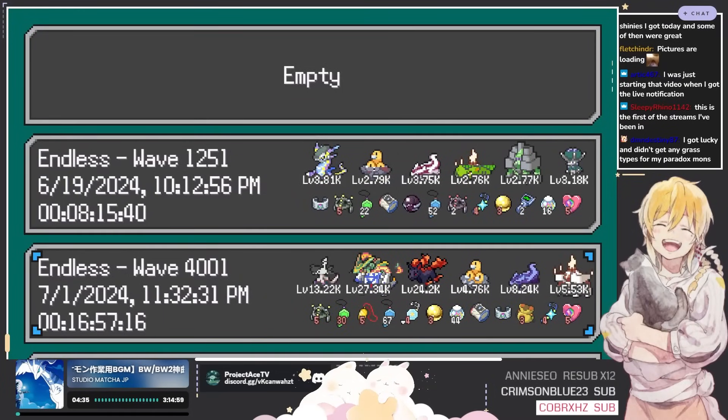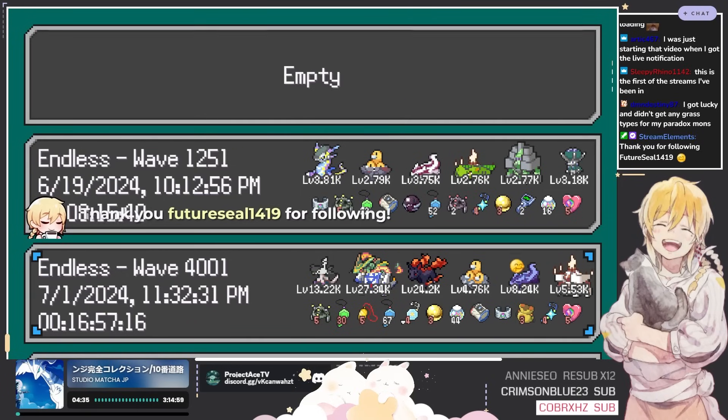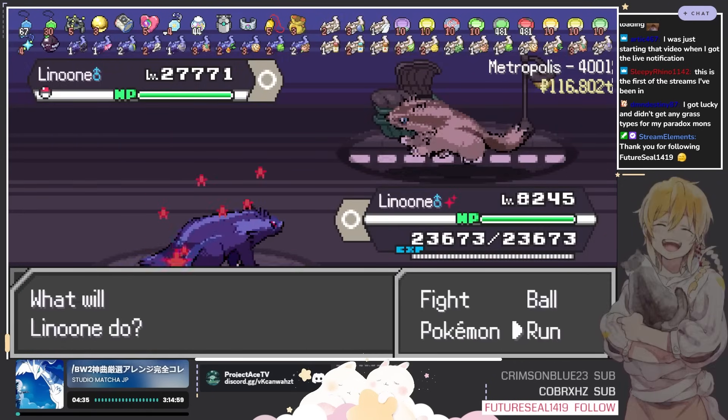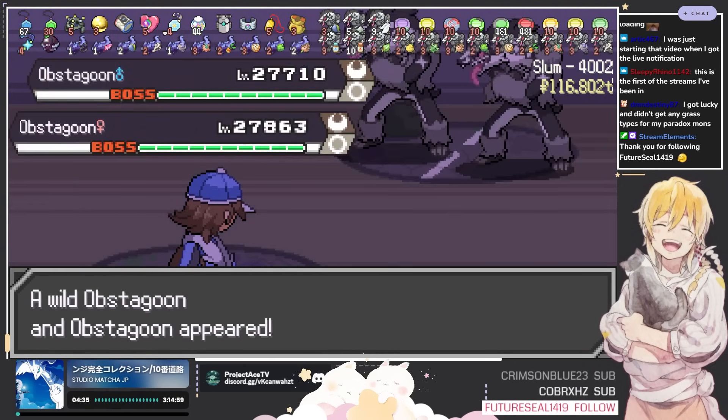We are at floor 4k for this endless run. We use Ray as our main carry for the time being — I think until like floor 2k and then we swap completely to Wormadam. The main objective for today's session is just to hunt as many shinies as possible. I want to try to reach floor 5000 by the end of the stream, so let's just jump in. All we're gonna do is basically just run away.